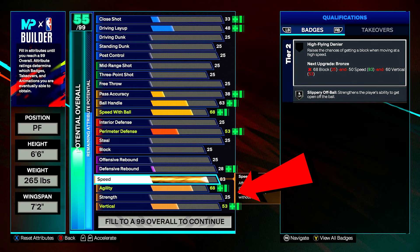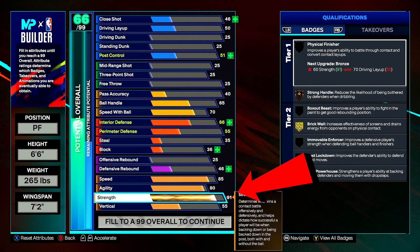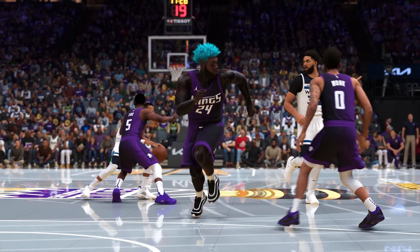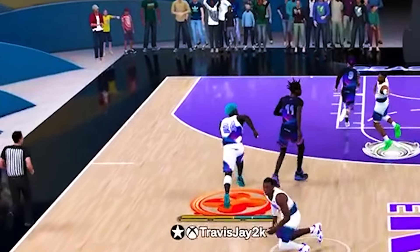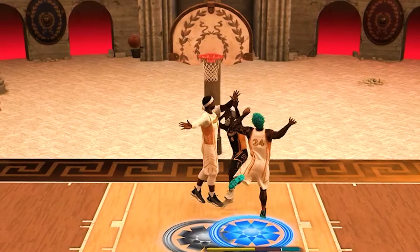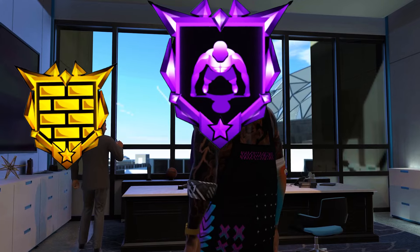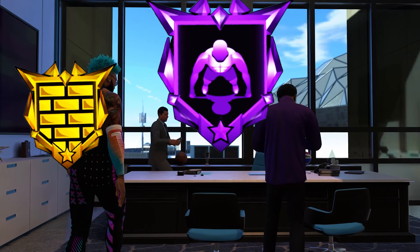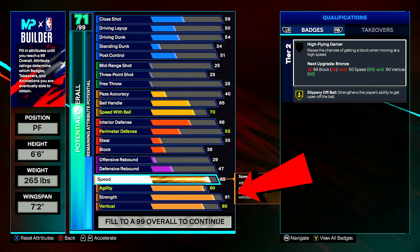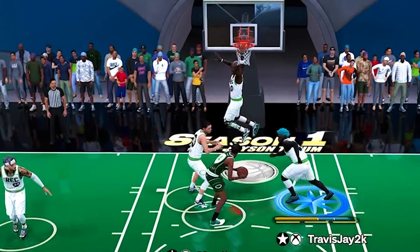For your physicals: speed 85, acceleration 80, strength 91, vertical 80. With speed and acceleration plus this motion style — Jalen Suggs — you're practically a track star on the court, getting to the ball handler quick fast in a hurry. And with a 91 strength, you get Brick Wall on gold and Strong Handles on Hall of Fame, and Enforcer on Hall of Fame once you meet the attribute requirements. Vertical at 80 will have you jumping out the roof for groundbreaking blocks.